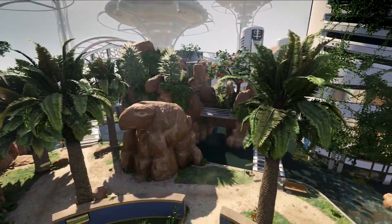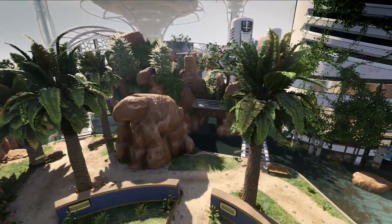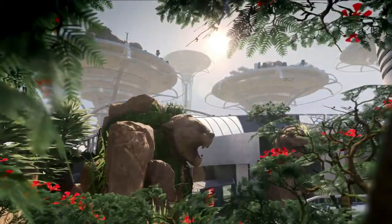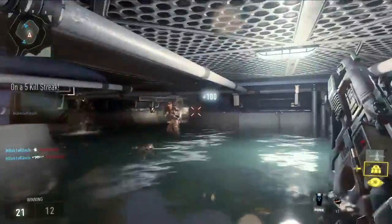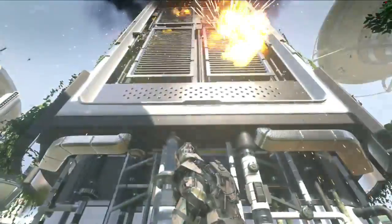Let's move on to the next map, which is Climate. We can see there's a lot going on here. It looks like a very tropical area inside of a biodome - it almost looks kind of surreal, like this is the last hope for humanity or something. We've got some weird rock formations; it's almost like a resort, which is really cool. It would seem like there are a lot of different paths you could take underground, above ground, and through buildings.